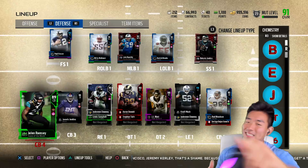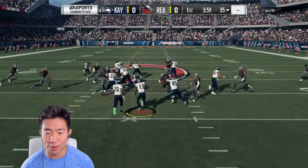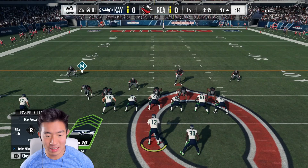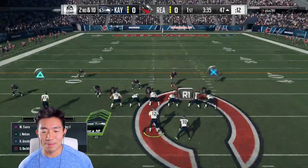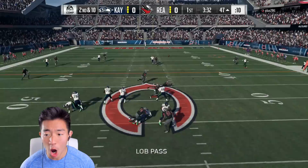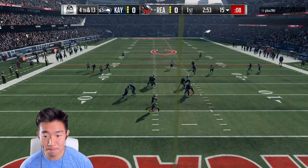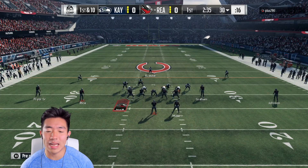Now let's get to game one versus plus 21 TL — I don't know what that means. He's bringing an all-blitz look; that's a terrible idea. Mike Evans with the nasty curl — he knows the curls get the girls. This guy is literally just blitzing nonstop, so we might as well just bomb it. We marked the right guy — no blocks — and that may be a pick. Yep, we marked the mic and it didn't work. We're going to show him how to all-out blitz. Turnover on downs.